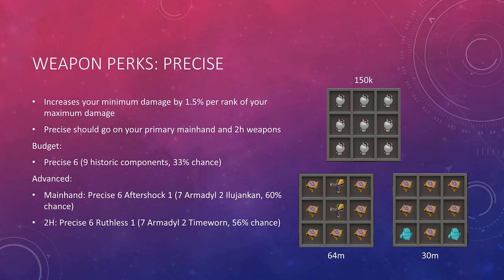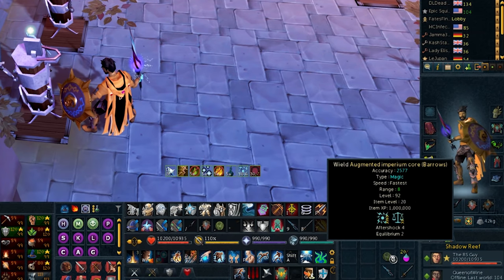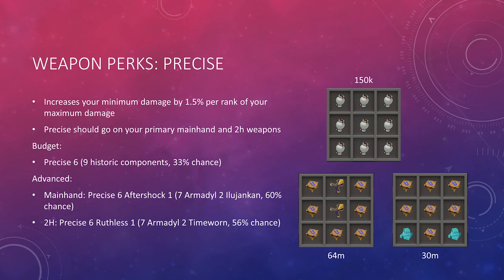Precise increases your minimum damage by 1.5% per rank of your maximum damage. It should go on your primary mainhand as well as your two-handed weapons. On a budget, go with Precise 6 using 9 Historic components, which can be purchased on the Grand Exchange. In an advanced setup for your mainhand, combine Precise 6 with Aftershock 1. The reason you want Aftershock 1 on your mainhand as well is not for damage — it allows you to swap to a shield without losing your Aftershock stacks, and gives you access to the Precise 6 perk while using a shield or other switch offhand. Precise 6 is a larger DPS increase than Equilibrium, which is why you wouldn't put Aftershock 4 Equilibrium 2 on your mainhand.